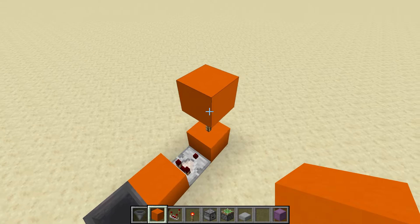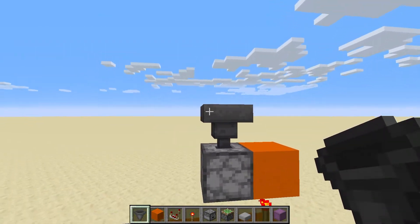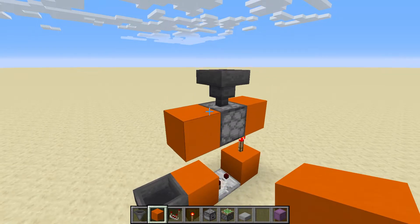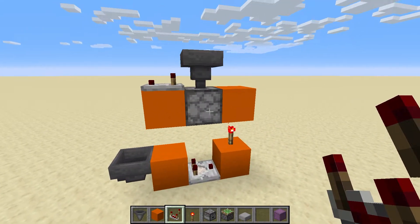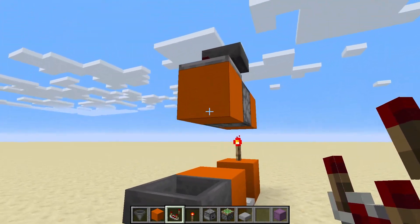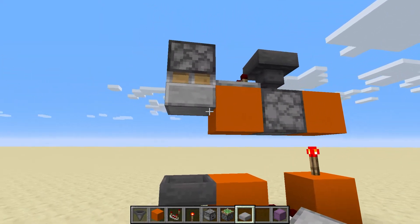On top of this, we're going to put a block and then a dropper facing upwards. Put a block temporarily, place the dropper facing upwards, then delete that block. Then put a hopper on top. Put an item of any choice into this system — this item will be bouncing back and forth between the dropper and the hopper. Put a block to the side and place a comparator right against it. When the dropper fires, the item is pushed up into the hopper, the comparator briefly sees it, and then the hopper feeds it back down into the dropper. Add a sticky piston facing downward with a half slab right there — that's the system.